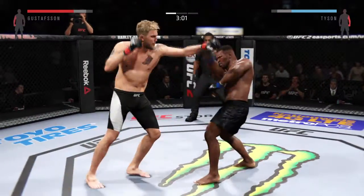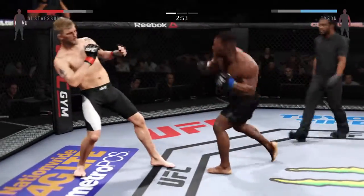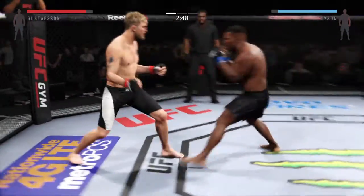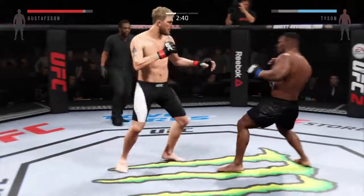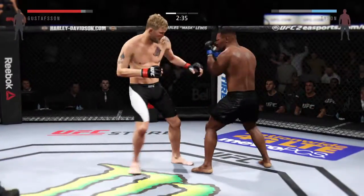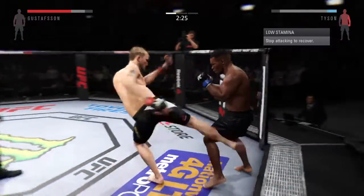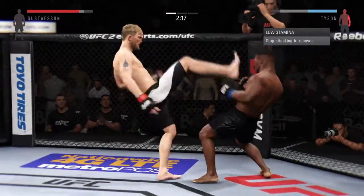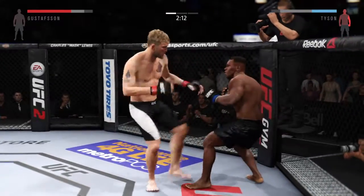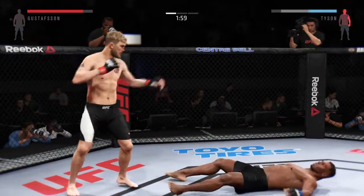The huge head kick is blocked. He slips the right — caught him, timed it perfectly. Good roundhouse kick to the midsection. Big kick to the body again. Very nice — nasty combinations here. Powerful kicks. He lands a head kick. Hard jab. Head kick. Big combination. High kick. Big head kick.